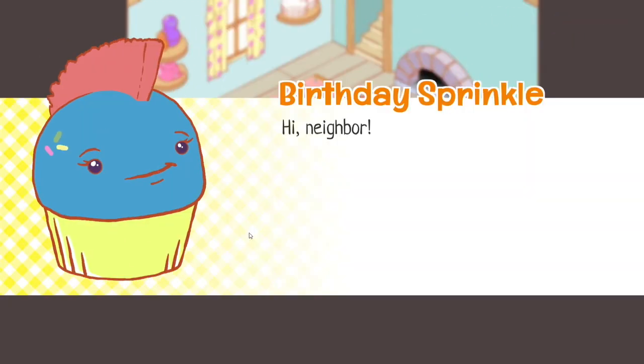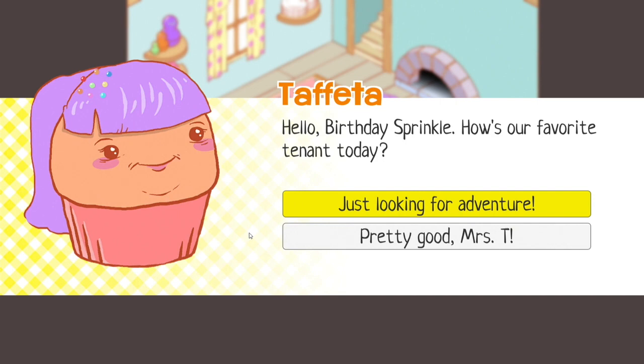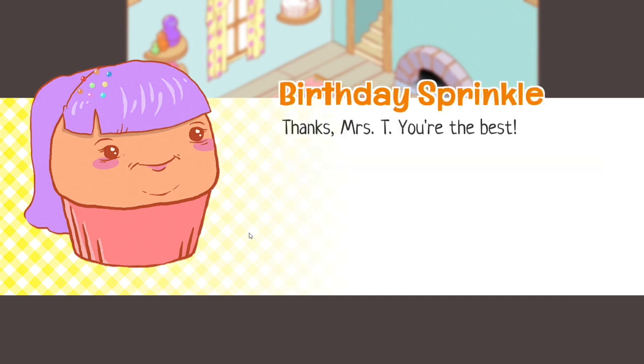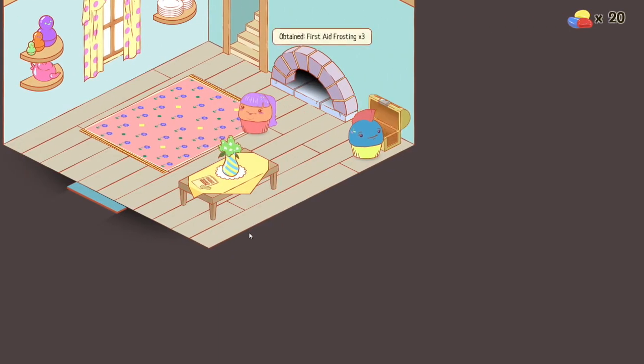Arrow keys and A to action, B to back and I for inventory. Hi neighbour - it's not really neighbour, you're actually over the road but we let that drop. Hello birthday sprinkle. How's our favourite tenant doing? Just looking for adventure. How exciting. Well, be sure to take some first aid frosting from the chest before you go - it's always good to be prepared. Thanks Miss T, you're the best. You gotta get that birthday frosting.